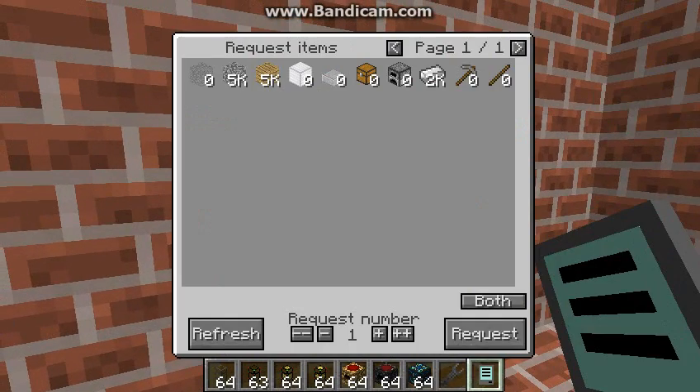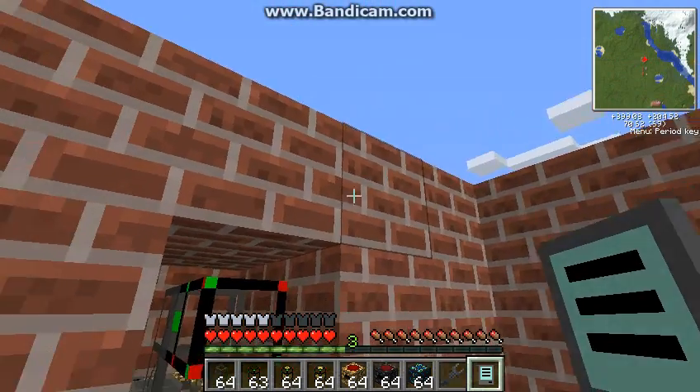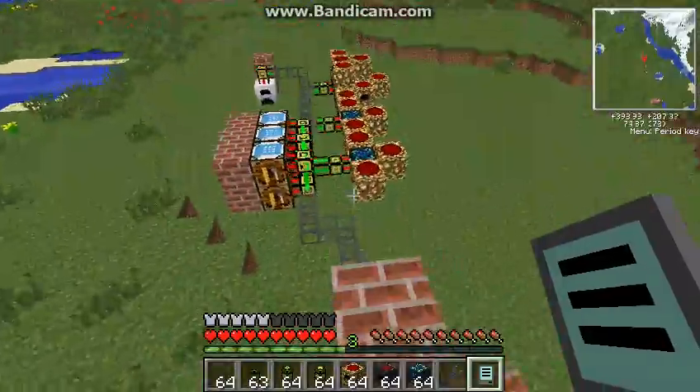Now I could also ask for any one of these things — a chest, a furnace, or sticks, or any one of them — or I could expand it so I could get anything I really wanted.